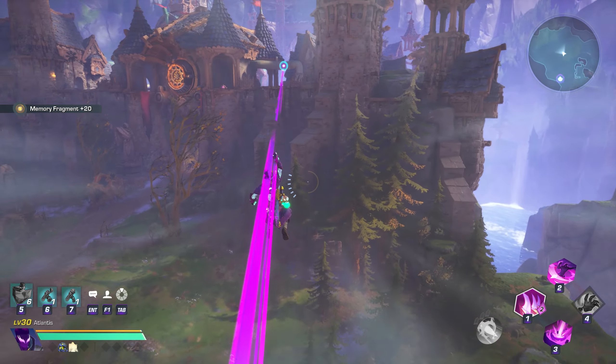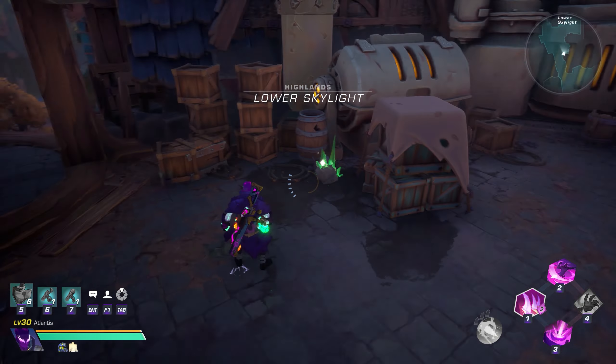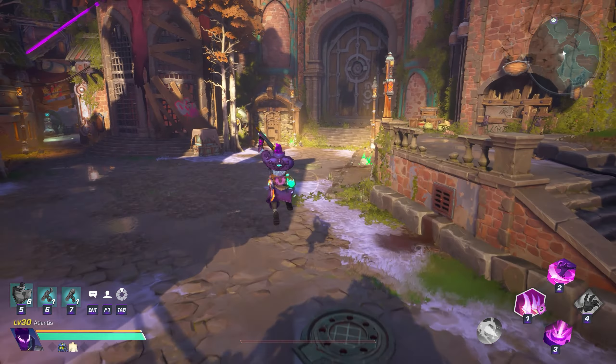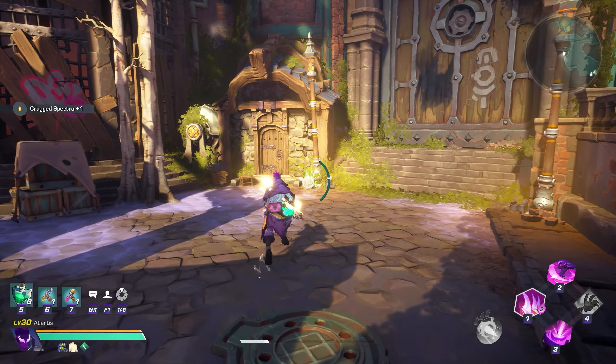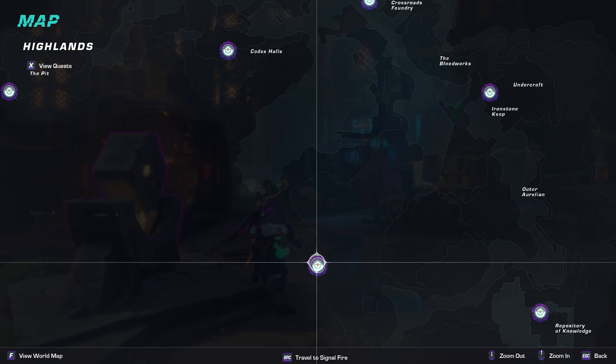There are also 2 Skeleton Chests that can give you anything from 3 imbuements, which is the equivalent to 30 spectra, as well as Gloom Shards and more. It's best to equip a gun so that you can do this while moving and avoid fighting any mobs. Make sure to start at the southwest part of the Highlands at this teleporter.